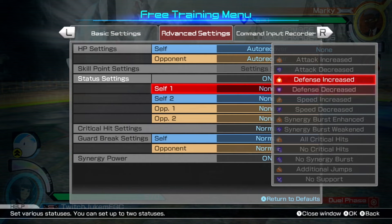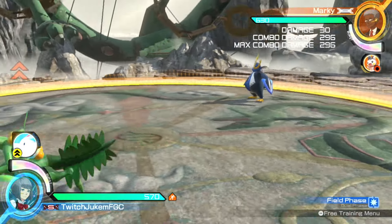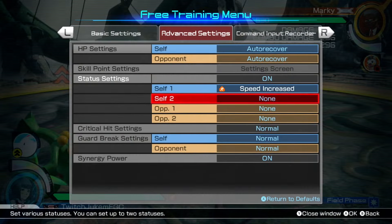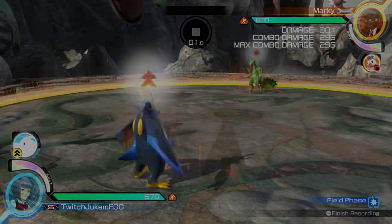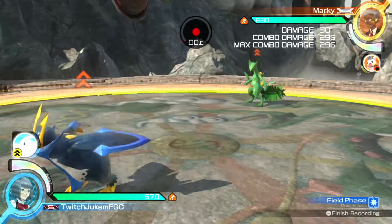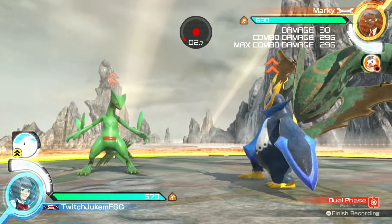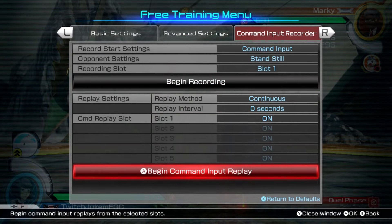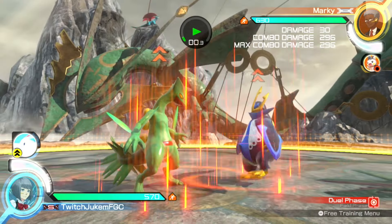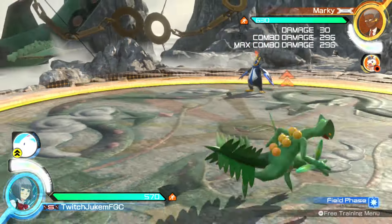The real meat of interest is definitely everything below the attack and defense modifiers. For the speed modifier, you get insanely fast — even for someone like Empoleon who's pretty slow, this makes up for his lack of speed. Characters like Blastoise and Empoleon become pretty quick for what they are. He's actually in dual phase here and moves really quickly. While I don't have an exact speed value, I'll show a comparison of the speed buff versus normal speed for Subtile — he moves extremely fast.